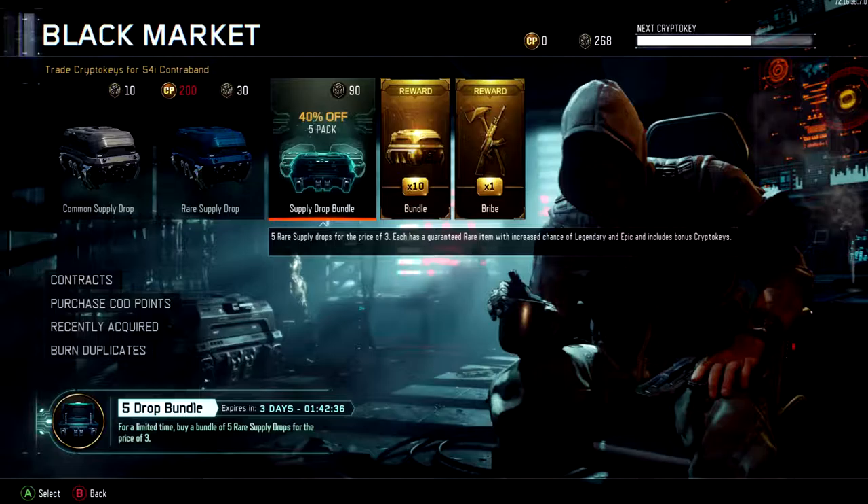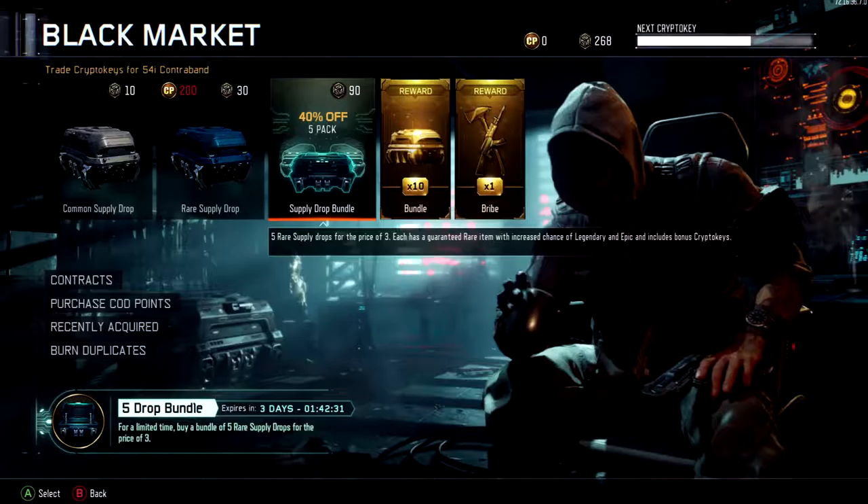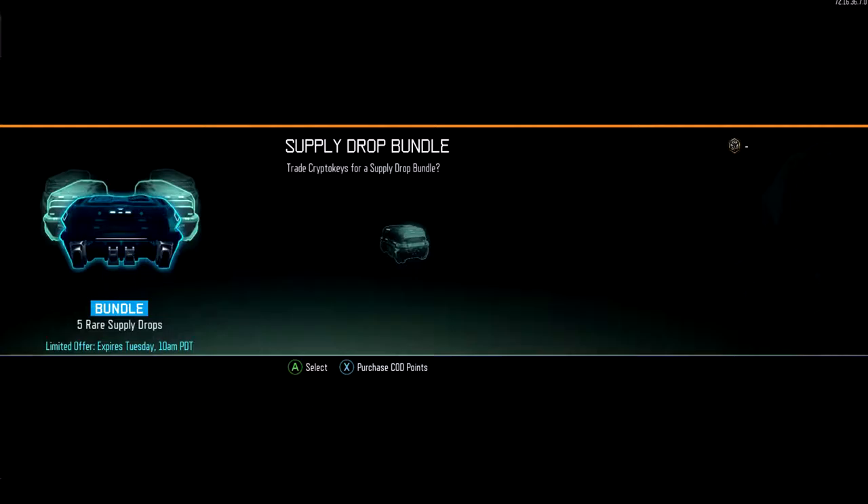For today I'm just going to be doing a supply drop opening. There is a sale going on, and all of these crypto keys and supply drops — I haven't paid for anything, so you can consider this a free supply drop opening. Basically you're getting five for the price of three right now.